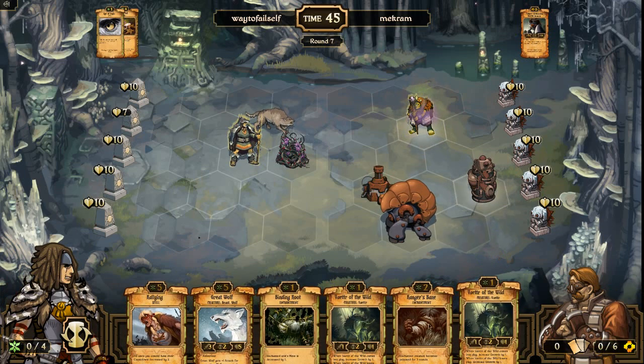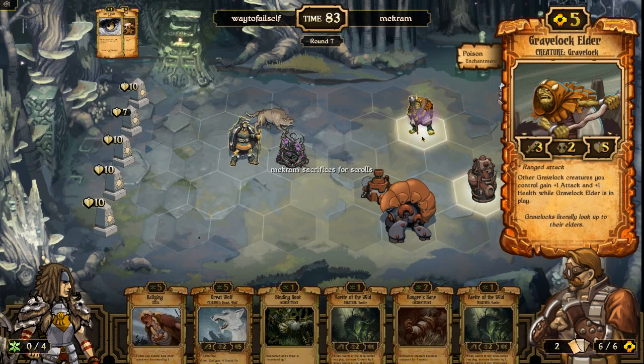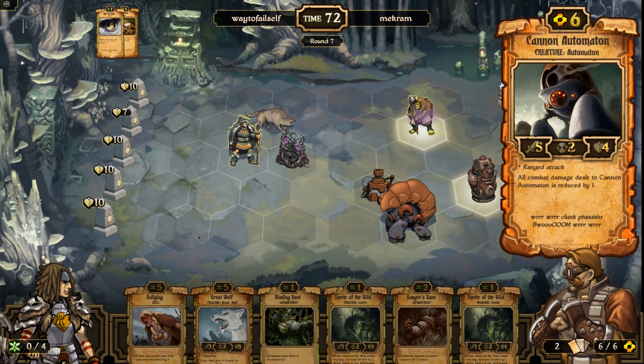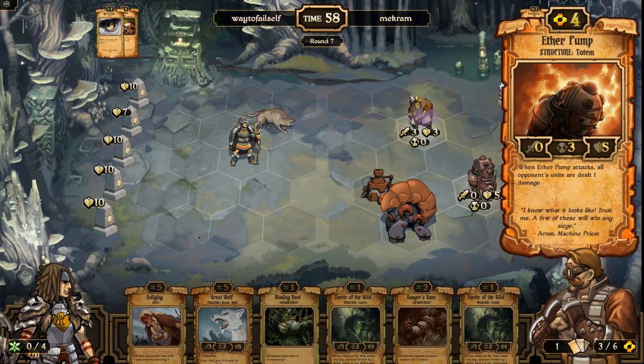Gravelocks literally look up to their Elders — yes they do. Cannon Automatons, I really like that card. It's just such a strong, fast, heavy card and obviously there's a reason it costs six energy. It looks like he's going to go for my Wolf Brother. So this guy's going to die between this damage and this damage. If only the Aether Pump actually — oh no, he didn't kill him. That's odd, I would have done that.